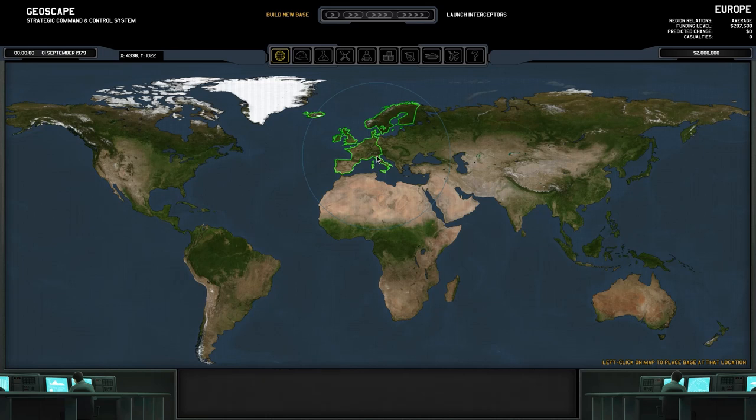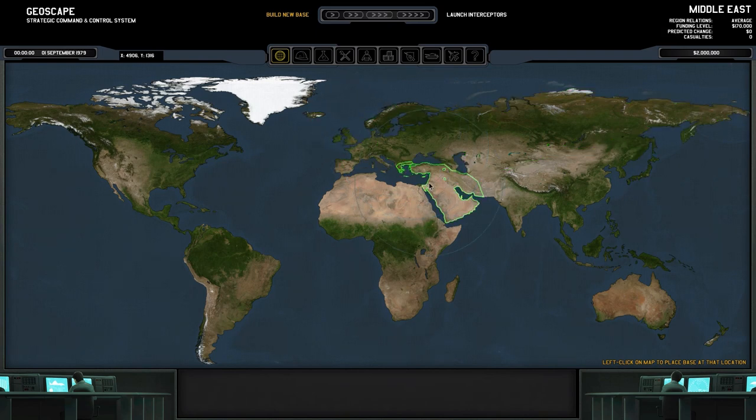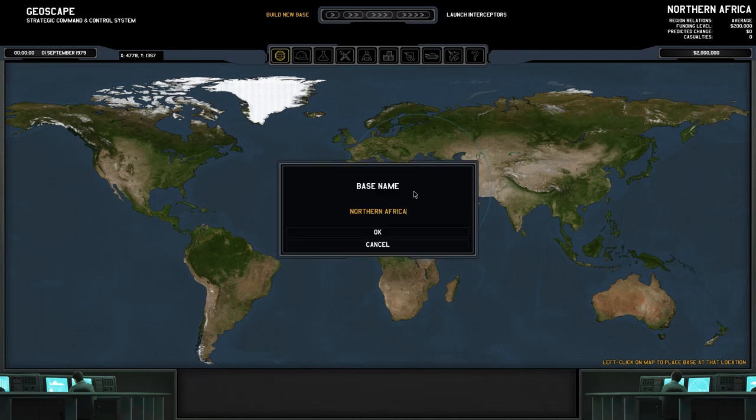The reason for doing this is funding. If I hover over Europe: funding level 287,500 a month. We'll also get 200,000 from North Africa, 468,000 from the Soviet Union, 170,000 from the Middle East, 255,000 from Indochina, and 287,000 from Europe — of course, if we protect them and we'll do our best to. I told you this would be hardcore. I'm going to place the base there and just call it the North African Base.